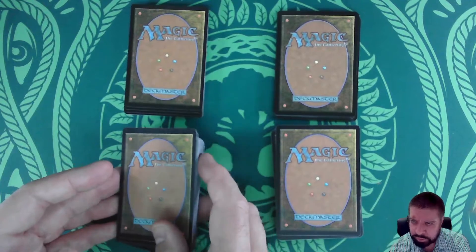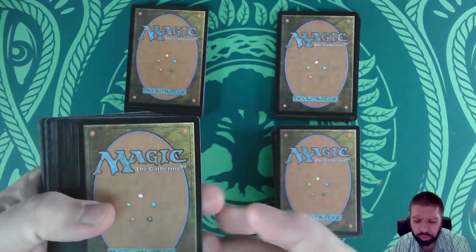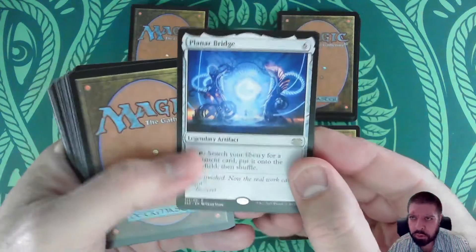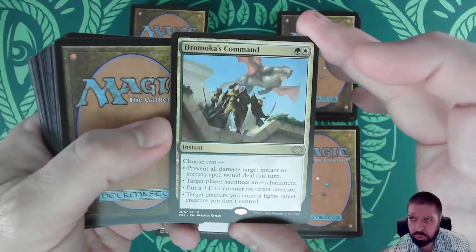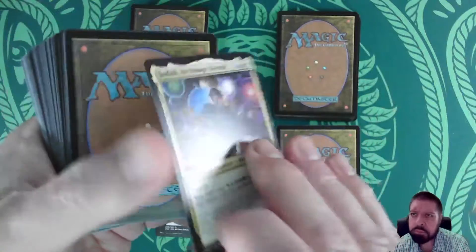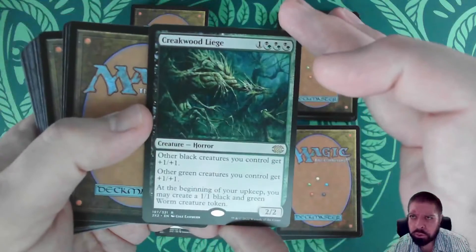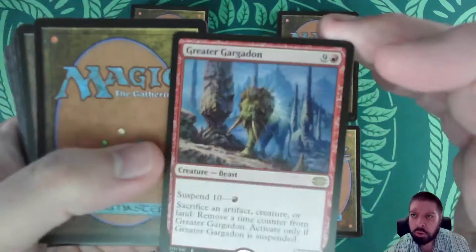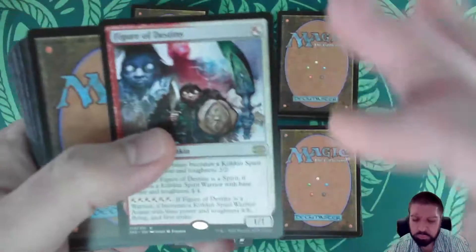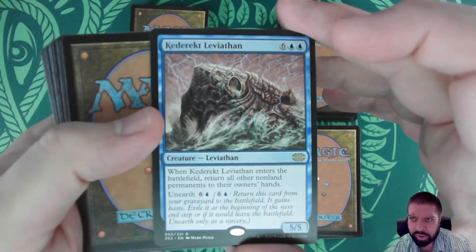Starting with the first draft box I opened this morning. We've got: Planar Bridge, Dromoka's Command, Jodah Archmage Eternal, Creakwood Liege, Greater Gargadon, Figure of Destiny — you can tell we're in the budget category here — and Cataract Leviathan.